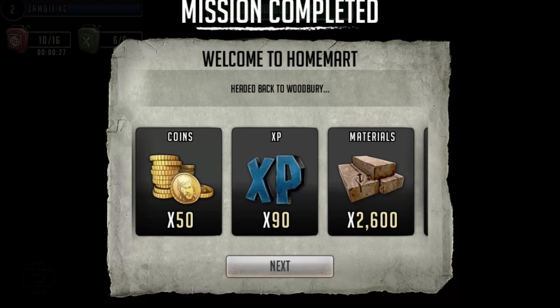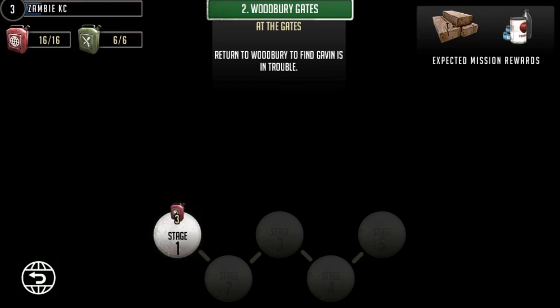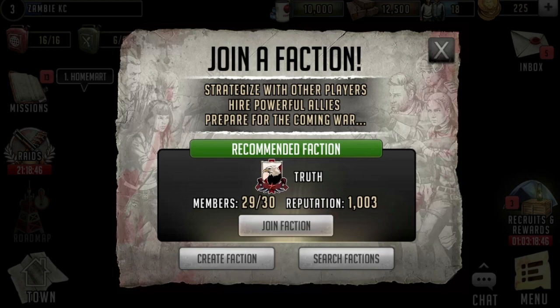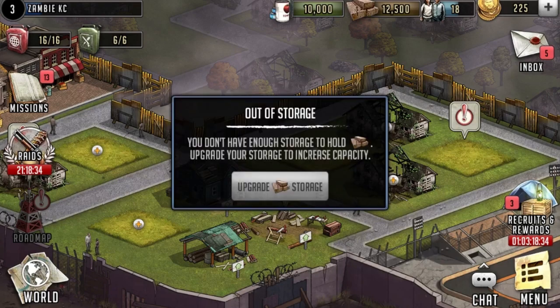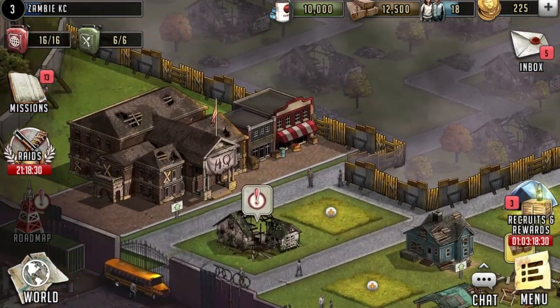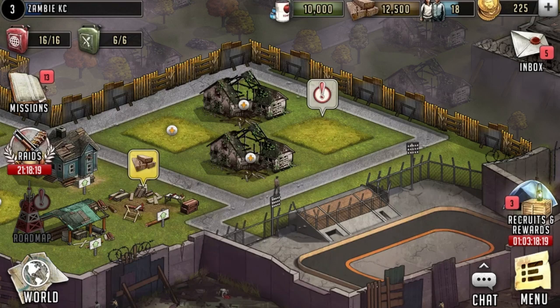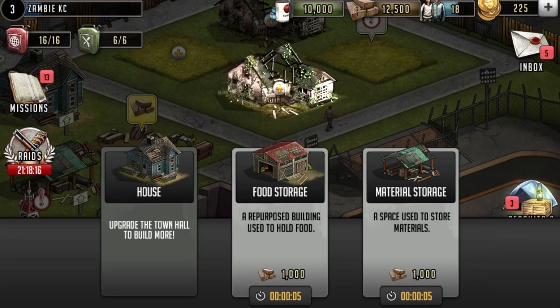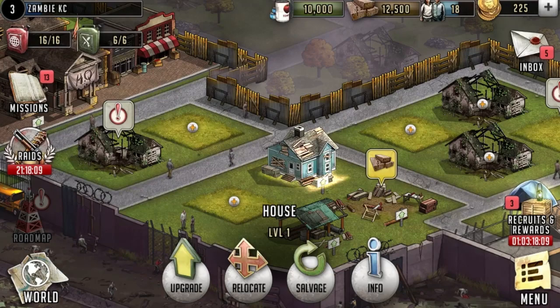Alright, so welcome to Home Mart - headed back to Woodbury. We got 50 coins, with 90 and 2600 materials. Hey, I reached level 3! Alright, so before I go back to this, we're gonna head back to my town. What is this - join a faction? I didn't even know that was a thing. Alright, so we're back in my town. Out of storage - okay, so we gotta do some upgrading here. We have the town hall - I don't know if it's similar to other games where you should upgrade everything around it first before you upgrade the town hall.